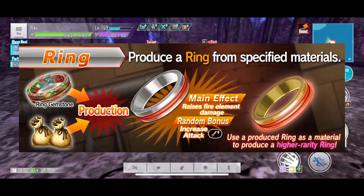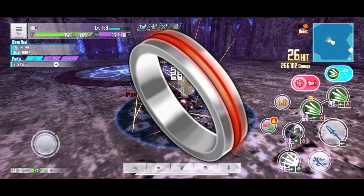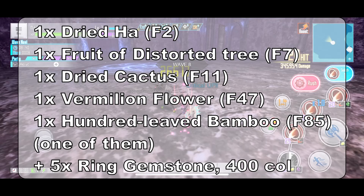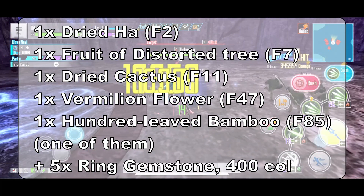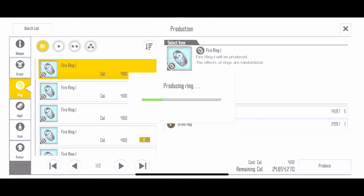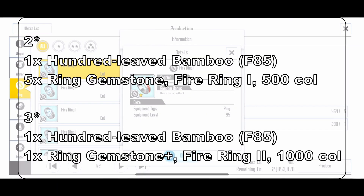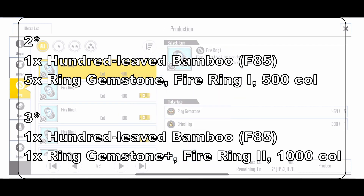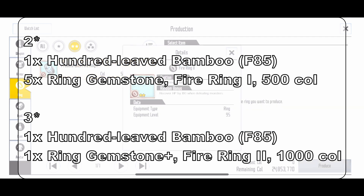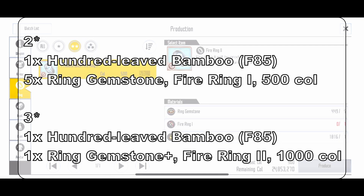We need specific materials such as ring gemstones and floor mob items to produce the rings. For example, if you want to craft a fire ring, you will need the items listed on screen. These are all the items you need for the one star ring: fire ring gemstones and Forn Call — that will make your first fire one star ring. You can also upgrade your ring to two star and three star. For two star you need 100 Leaf Bamboo, 5 ring gemstones, one fire ring you already crafted, and 500 Call. For three star, basically the same materials except you need one ring gemstone plus — which I will show you how to get — plus the fire ring you crafted and 1,000 Call.